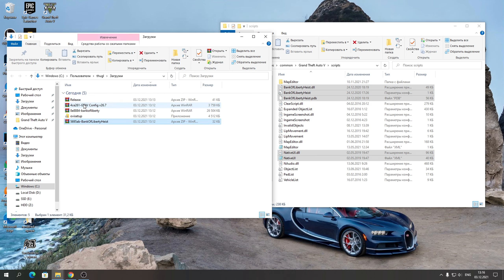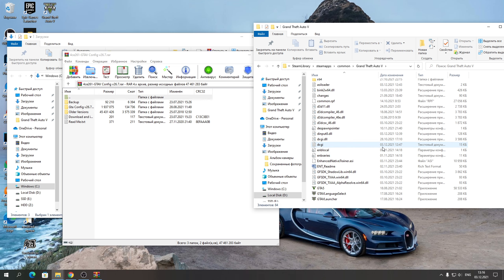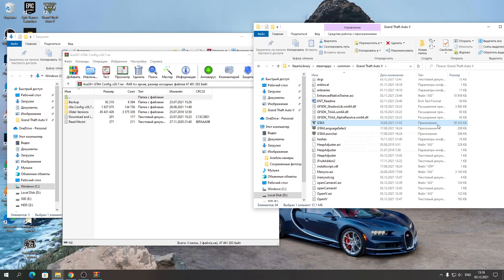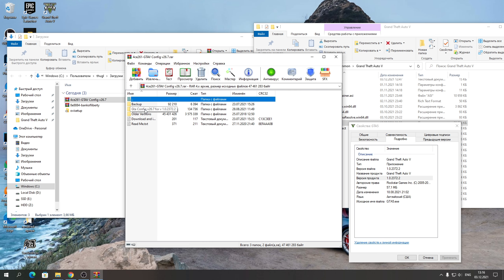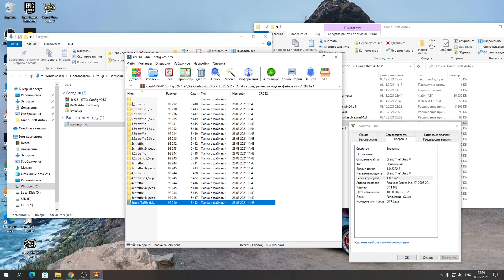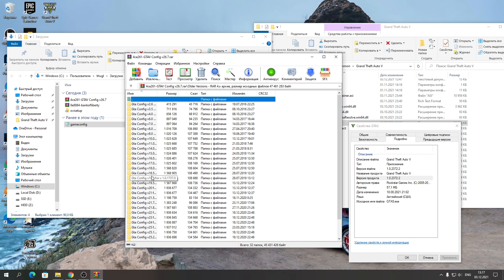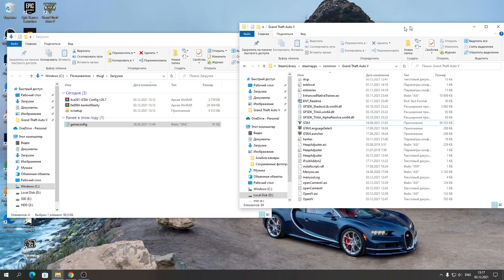Далее нам надо распаковать конфиг. Открываете его и смотрите какая у вас версия игры — заходите где у нас GTA 5 приложение, нажимаете «Свойства», затем «Подробно». У меня версия 2372.2, и для этой версии надо распаковать конфиг из папки 2372.2. Если у вас более старая версия — заходите в папку Older Version и ищите нужные цифры, чтобы они совпадали с вашей версией игры.